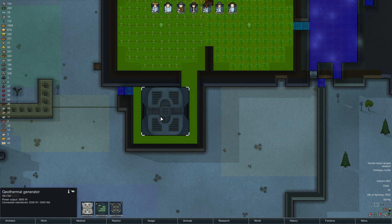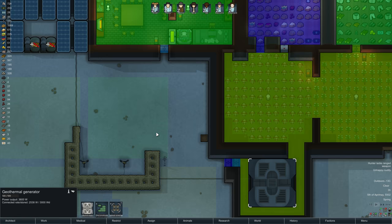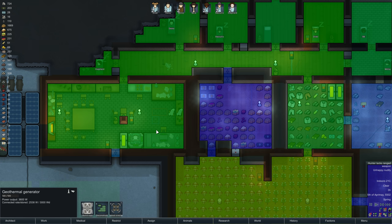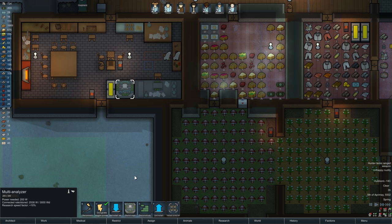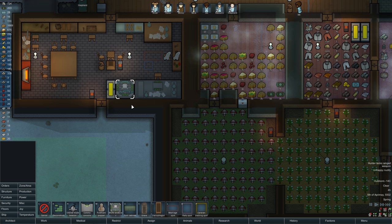It also protects them — if we ever get raided, they can avoid... there's at least a wall of defense, because sometimes raiders go right after the power supply. The multi-analyzer is new and this just gives a boost to research speed — placed near a high-tech research bench. So that's working out really nice.